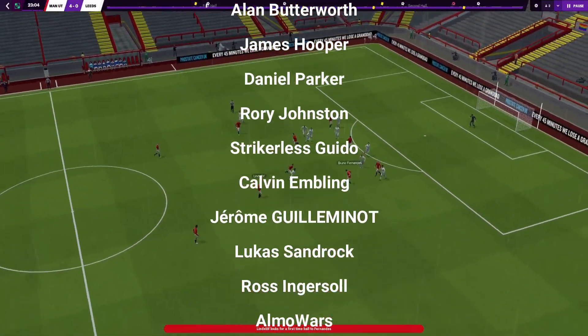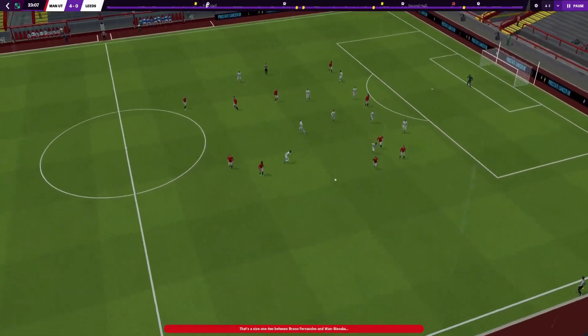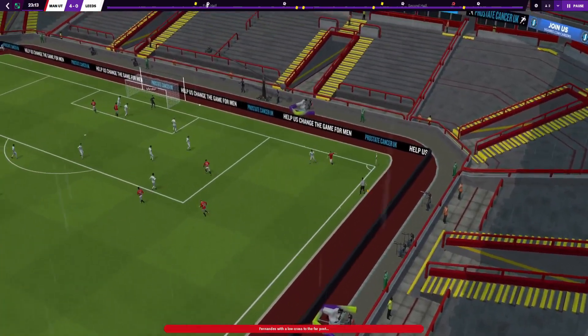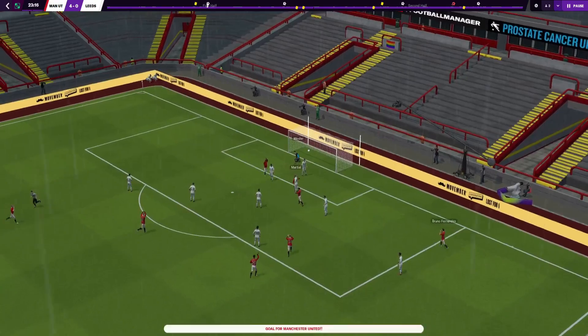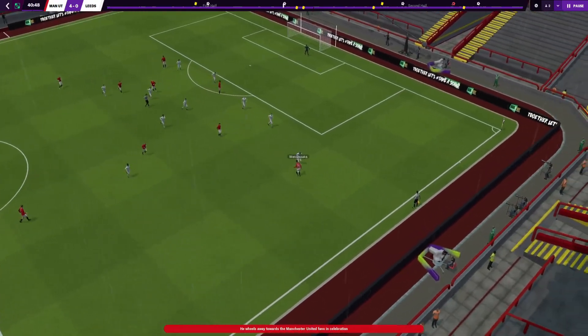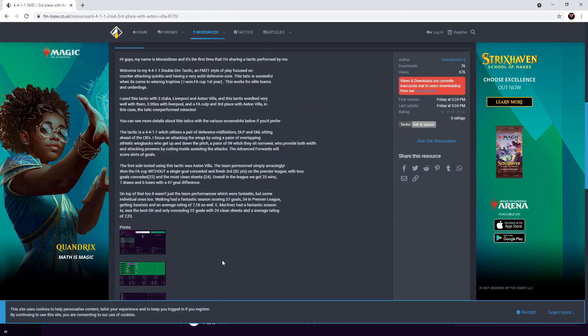Hello people and welcome back to the RDF Tactics YouTube channel. I'm RDF. Today's video we have a fantastic defensive tactic — it's a 4-4-1-1 but it's got two DMs, and it will grab you plenty of clean sheets. The tactic was created by MyRaceBoss over on FMBase, as you can see on the screen right now, and it does have a little description which we'll go through very briefly.